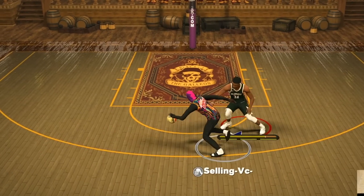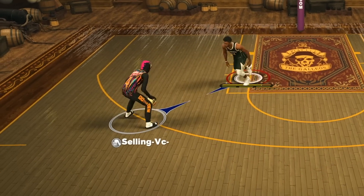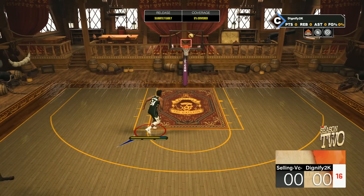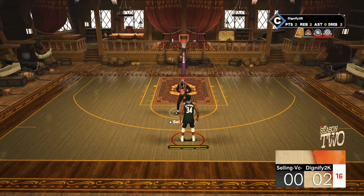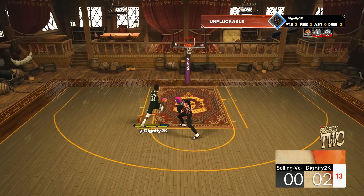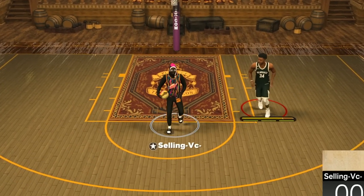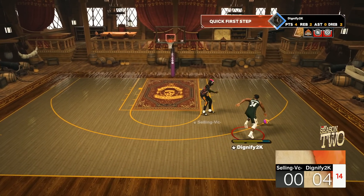I wanted to get another game in to test out how overpowered the sharpshooting takeover can really be. But I keep going up against these sweats. 6-9 inside-out scorer. We got the stop already on the first play — that was only 5% contested. We're going to try our best to get sharpshooting takeover. This guy is a 6-foot-9 sweat, so we have to be very careful. Getting sharpshooting takeover should unlock the rest of our game.